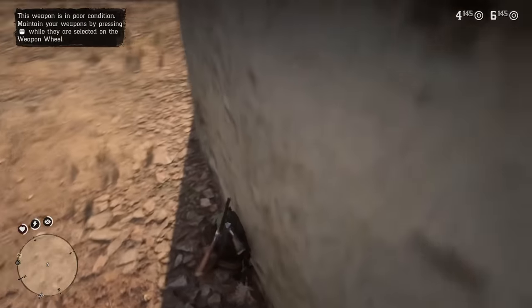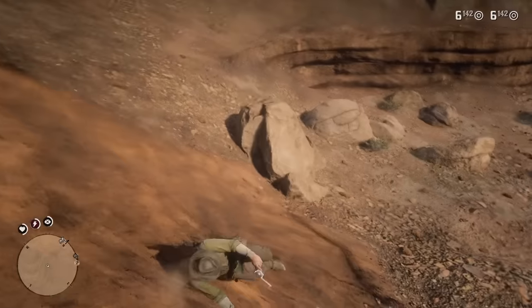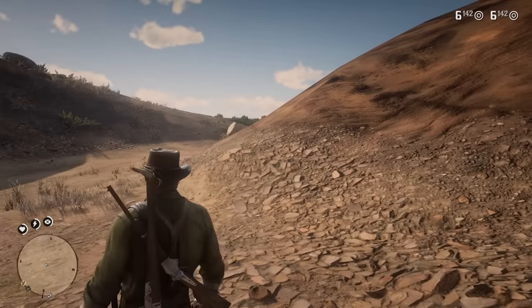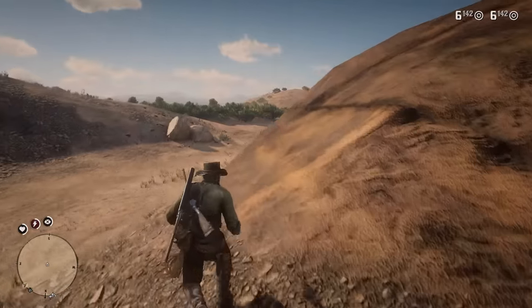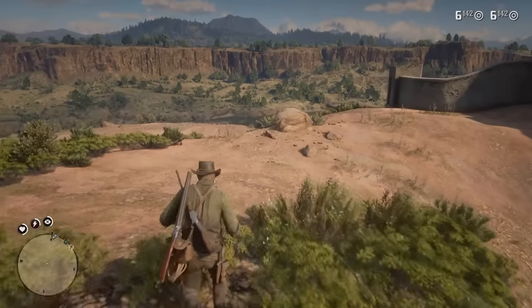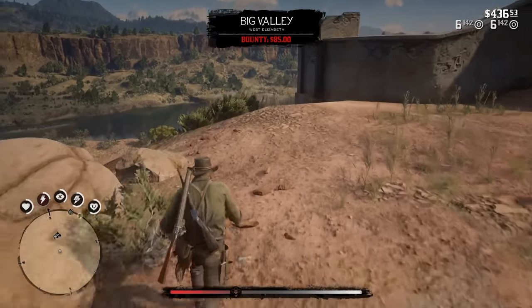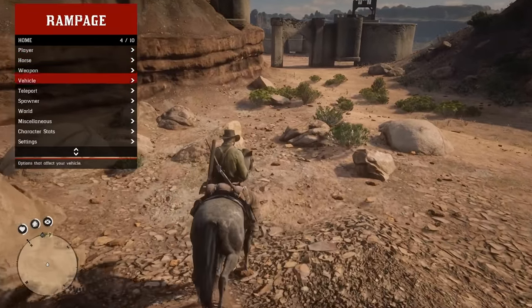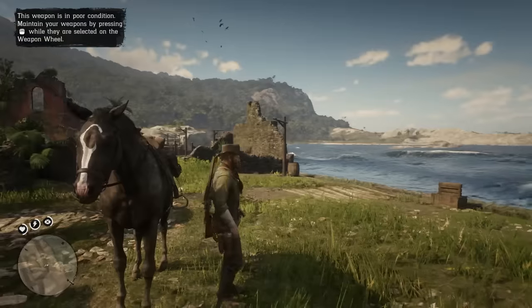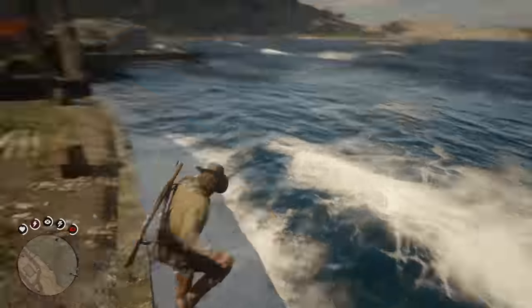Arthur is getting covered in dirt. Horse, come to me — oh wait, there's no AI pathing so the horse can't come to me, that makes sense. Anyway, teleporting to Guarma. Tahiti boys — we're in Guarma now. Arthur's probably taking a dip in the water. Let's clear off the dirt from Mexico.